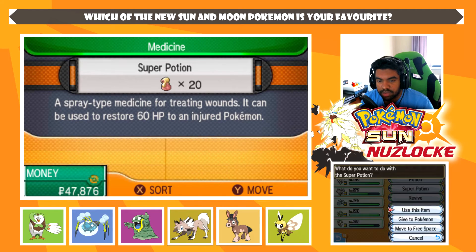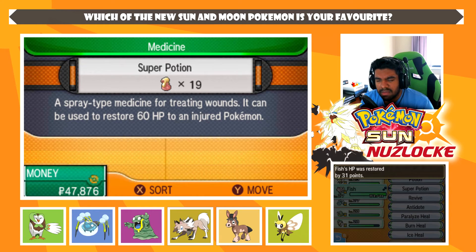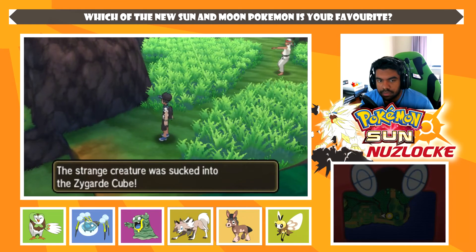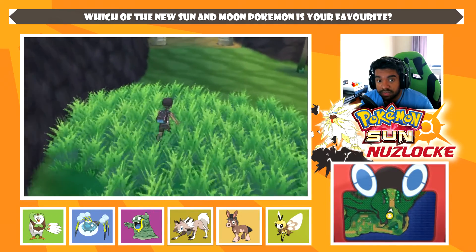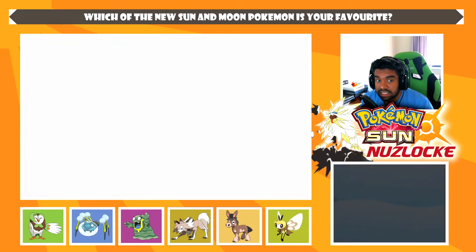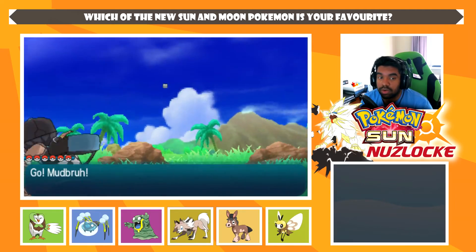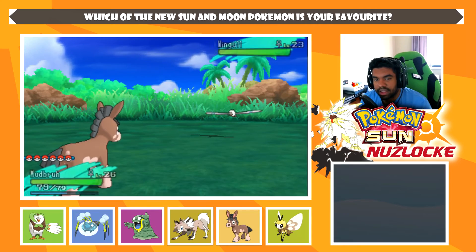We'll use a Super Potion because we have so many of them — I don't want to waste time healing multiple times. We might as well heal Fish while we're at it. We'll grab the Zygarde Cell and find an encounter in this patch of grass. Wingull again — we have no Pokémon that can counter Wingull.